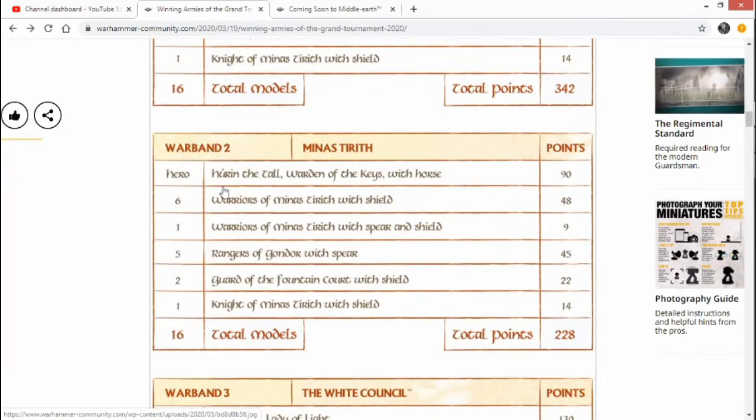Then we've got Hurin the Tall, Warden of the Keys with Horse — 90 points. Hurin is absolutely bonkers. He's got 3 might, a Master Forged Hand and a Half Sword, so he's burly. He's got Strike — he's an all-round powerhouse. And on top of that, if your leader Boromir dies, they still don't get victory points as long as Hurin is alive, denying sometimes 2 or 3 victory points. That can win you games.